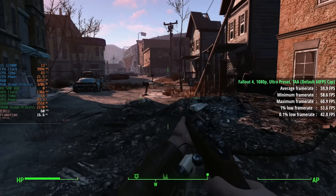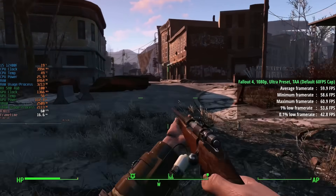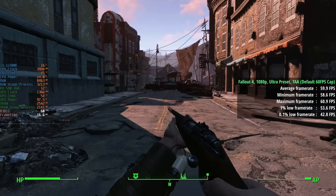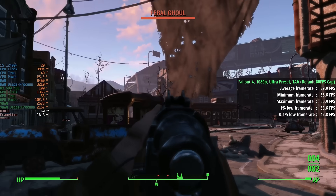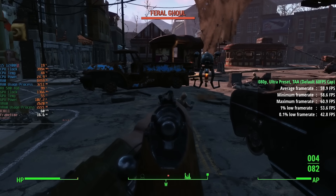First up we have Fallout 4 at 1080p with the ultra preset and TAA. The default 60fps cap was left in place and we averaged that here. The 1% low was 54 and the 0.1% low was 43. If you're looking to play older or less demanding titles there will be no issues with a card like this, even the 4GB one — for older games it's still ideal.